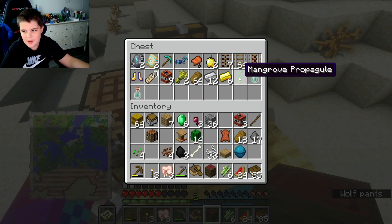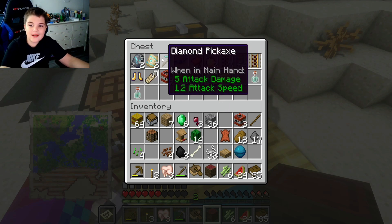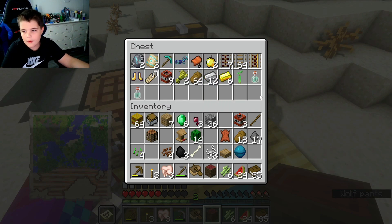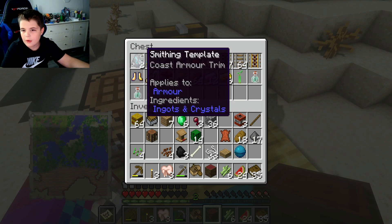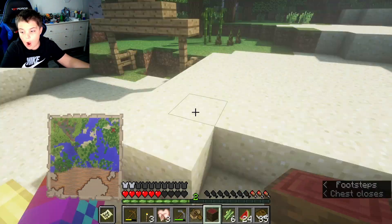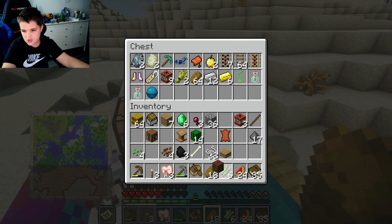What is a mangrove propagule? And how did I get a diamond pickaxe? I've got some smithing templates — oh my god, I got a heart of the sea! I should totally put that in there. And some bread — oh no wait, I'm keeping the bread for food, aren't they?